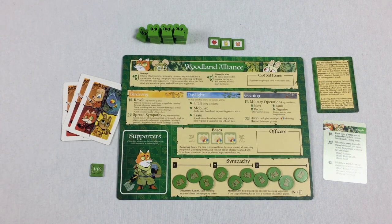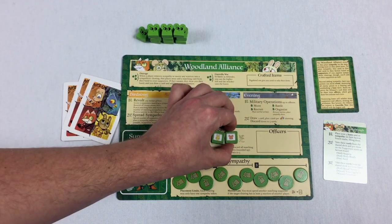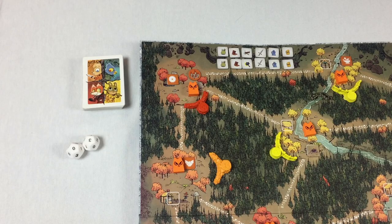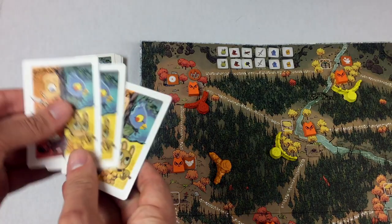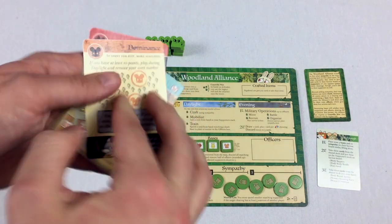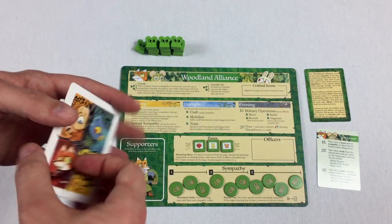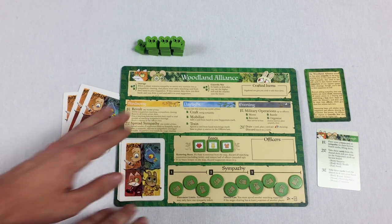Next, we're just going to take these three bases and put them right here on the board. Then we take our victory point token to the board. The final part of setup is that we need to draw the top three cards of this deck — these are going to be our supporters. These three cards go face down on this board.